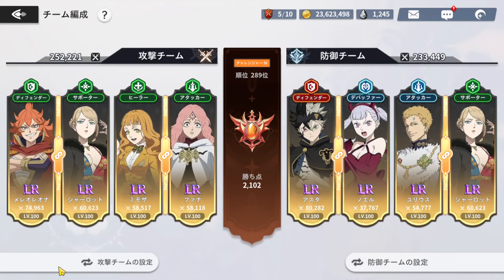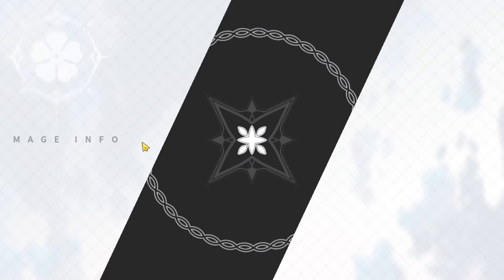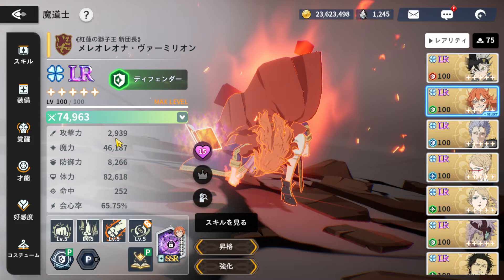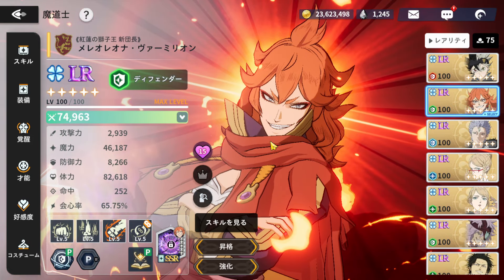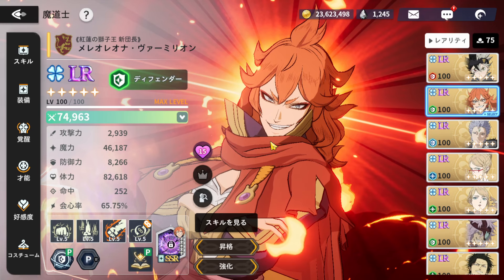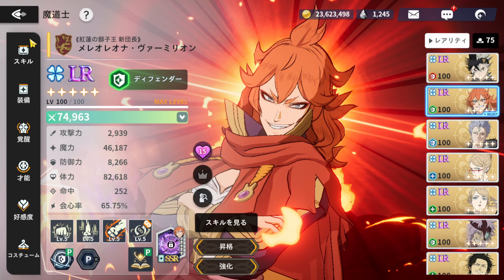What's up guys, it's your boy Blaze. Today we are showcasing Mereoleona, who finally dropped on JPKR. I will be using her on a mono green team and a different team I made up — I'm still trying to find out what team she's actually made for.